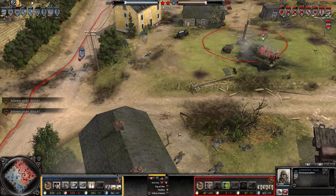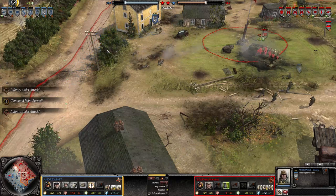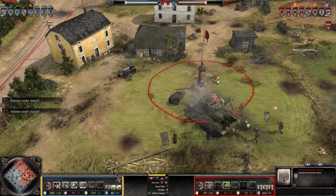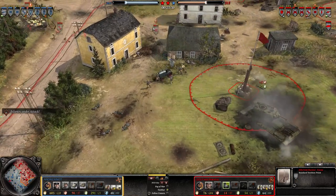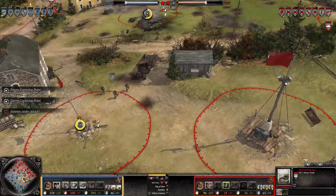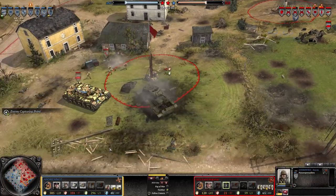These Panzergrenadiers are moving using the cover of this bush to move forward - definitely a great move for these Panzergrenadiers. Look at this: a veteran rank 3 MG42 - it is always harder to kill a Soviet man. MG42 six crew members! Now I'm going to switch with my KV-1 and put up some pressure on the enemy.